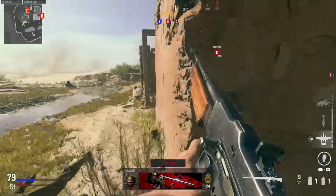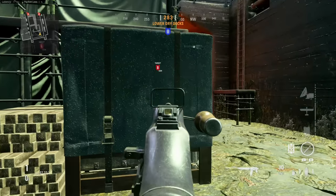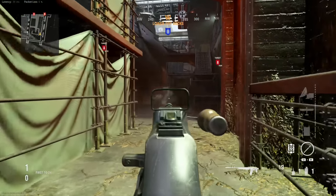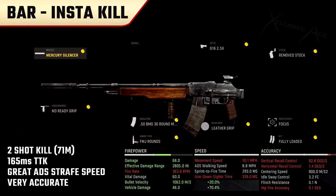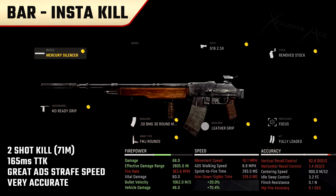Now it's time to get into some class setups. The first one is the Insta-Kill BAR setup using 50 BMG rounds — you could use either the 20 or 30 round mag. We've got the Focus proficiency to reduce flinch when shot. I tried to keep ADS time from being too slow, and this setup has very good ADS strafe speed. It's not something you want to rush around with — it's more of a lane-locking, methodical playstyle. But if you catch somebody while aiming down sights, they basically don't stand a chance. It's incredibly accurate with very little straight-up recoil, and this is one of the best BAR setups you can possibly make.